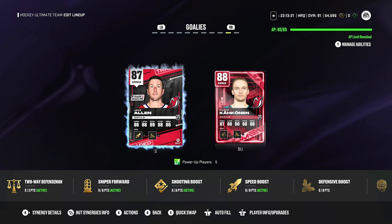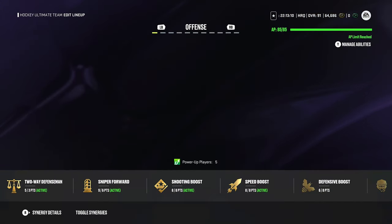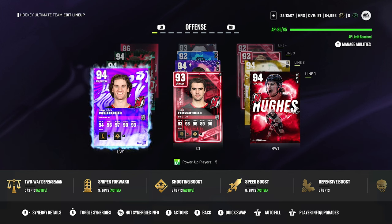For goaltending right now it's Jake Allen and Kaapo Kahkonen, mirroring the current real-life tandem, but I think I just need to make Martin Brodeur and use him. I tried Allen out and he seemed fine, but using Jake Allen on an all-time Devils team seems a little crazy — maybe even disrespectful to other Devils goalies, especially Brodeur. That's my Devils team so far. Let me know if there's anyone I'm missing who has a notable card. I feel like I have most of the good former Devils covered, though I know there's the team builder and Shanahan obviously.